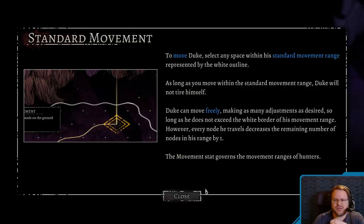To move Duke, select any space within his standard movement range, represented by a white outline. As long as you move within the standard movement range, Duke will not tire himself. Duke can move freely, making as many adjustments as desired, so long as he does not exceed the white border of his movement range. However, every node he travels decreases the remaining number of nodes in his range by one.